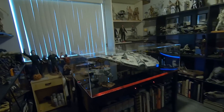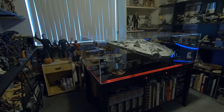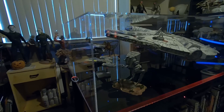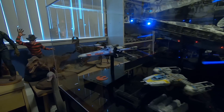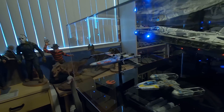The centerpiece of my room is my D'Agostini Falcon, and that's my custom table and case that I made for it. Of course I also have inside here my AT-ST, my Y-Wing, and my X-Wing, which you've probably seen in some of my other videos.